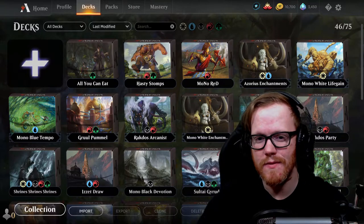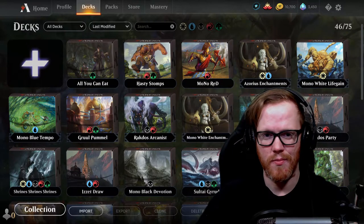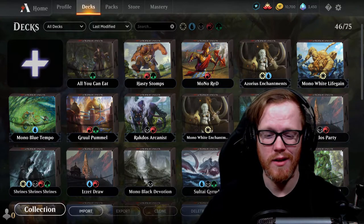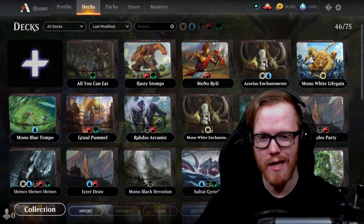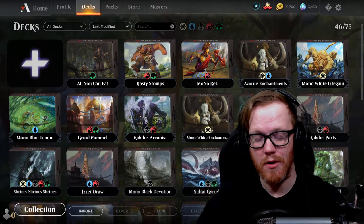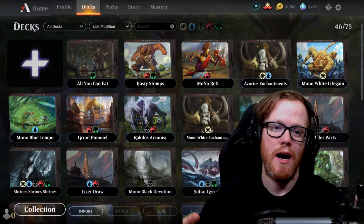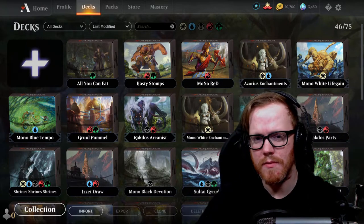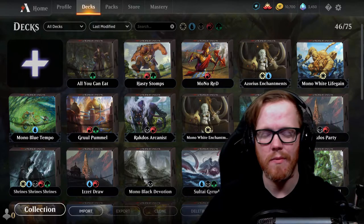You can look at your opponent's sleeves and avatar — sometimes that's a tell. If they're playing bold, blatant sleeves and have a Chandra avatar, that's more than likely mono red. I've actually seen the complete opposite though, like mono black. It's one of those things you try to pick up on, especially at high ranks where you might have played someone before and can recall what decks they've been running.